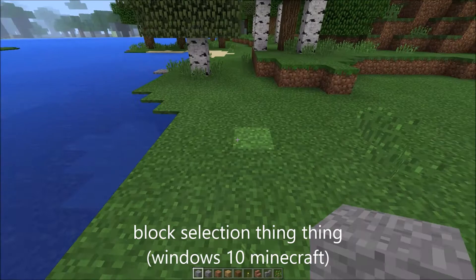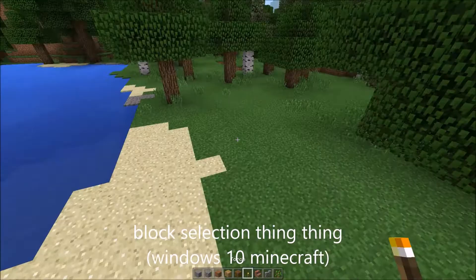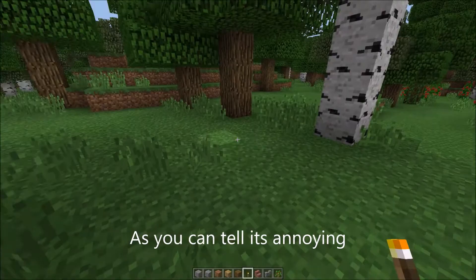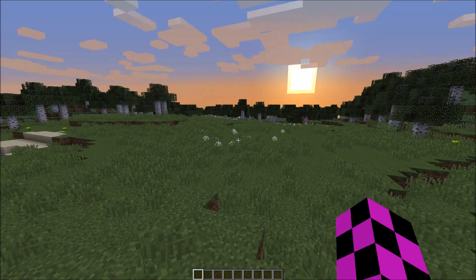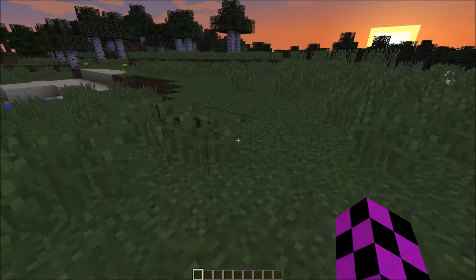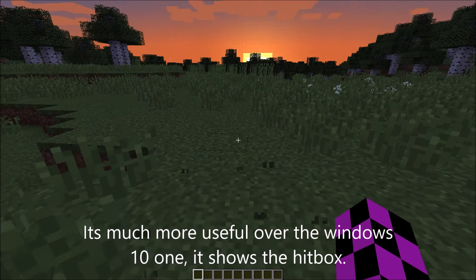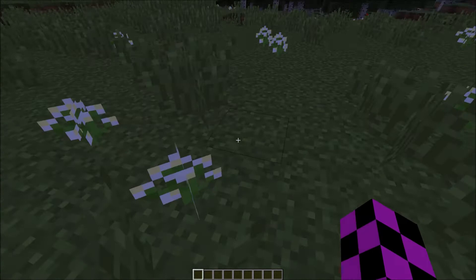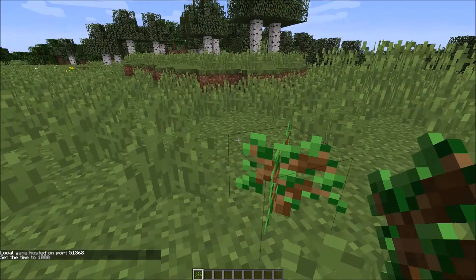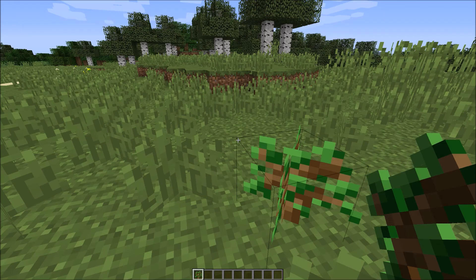Now here's the weird block selection thing — the highlighting that shows what block you can break or place. In Windows 10 it's just annoying and not informative or good at all — it's really dumb. But in normal Minecraft it's just a faint outline, not too annoying, and it's very useful. Unlike the Windows 10 version that just highlights whatever you're looking at, it actually shows the outline of the hitbox. See, you can break it without actually touching the plant because it's hitting the hitbox — look, the crosshair is not on the flower but we can still break it. You can see the sapling on the very edge and I'm going to break it.